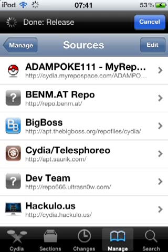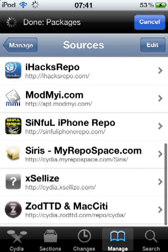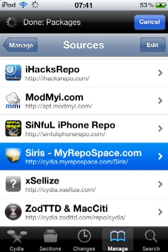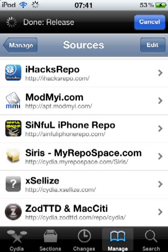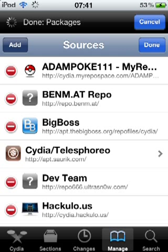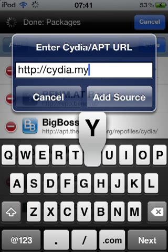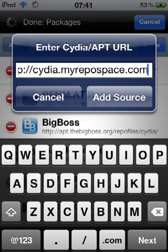Once you've done that, add this repo: cydia.myrepospace.com/Cyrus — or Cyrus, however you want to pronounce it. So cydia.myrepospace.com/Cyrus — I think that's how you spell it.